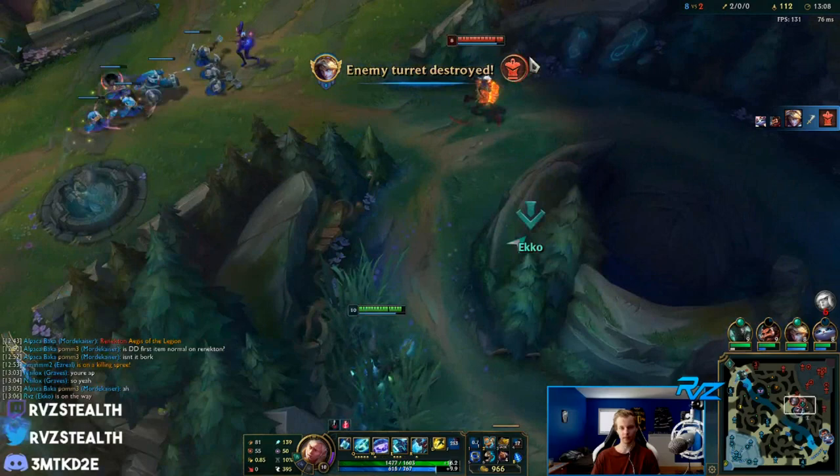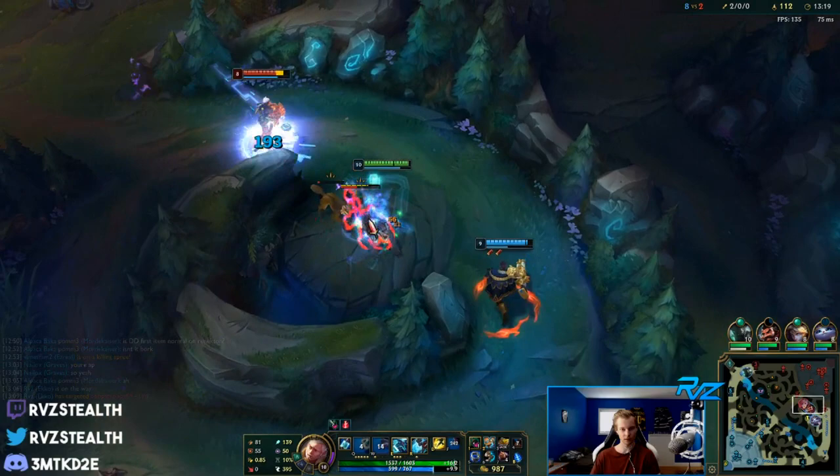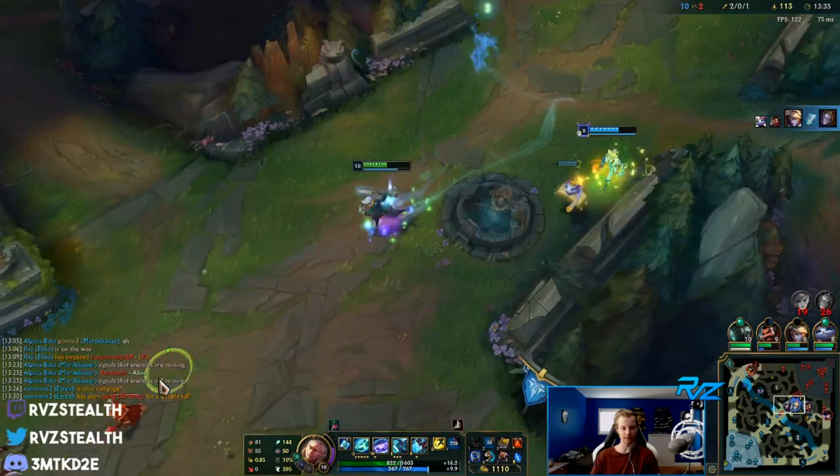We got Vi coming into her jungle, so we can set something up. I don't think Graves will be able to make it in time. We get her flash out at least. Oh my god, this Ori lived with like 2 HP, this Vi lived with like 2 HP - but we still got the kills so it works out.